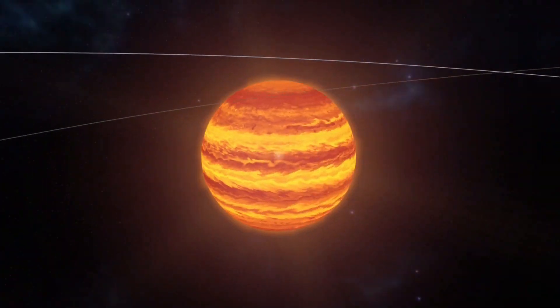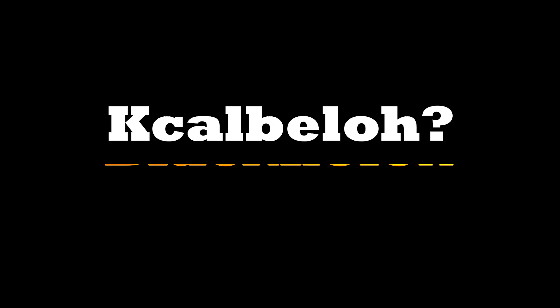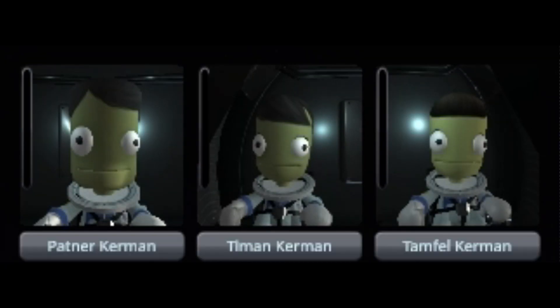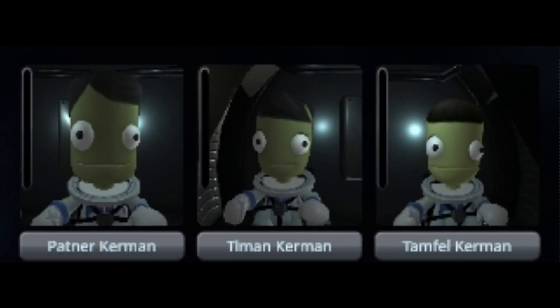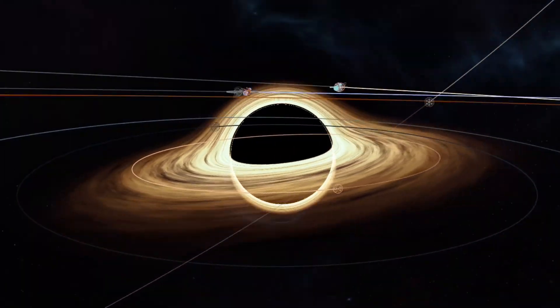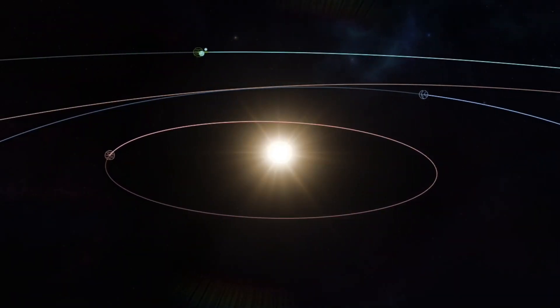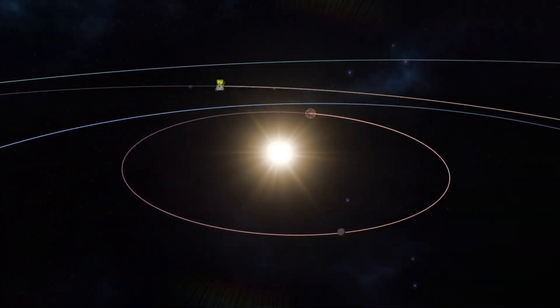This is without a doubt the best planet pack for KSP-1 and it's called Kcalbeloh. My goal is to see what happens when I put these heroic kerbals in a ship and drop the ship into a black hole. The black hole is very far away, but luckily the mod includes a wormhole that will transport us to the star system near the same black hole.